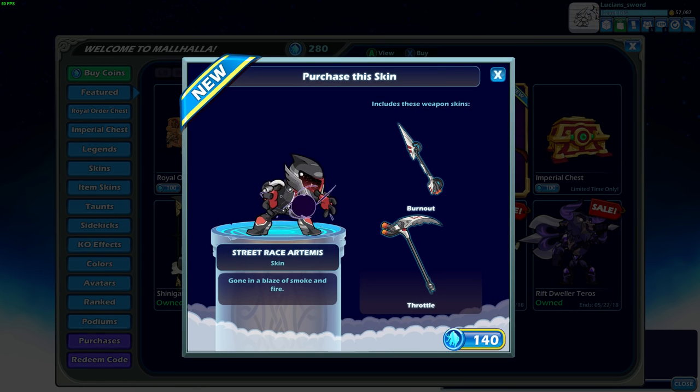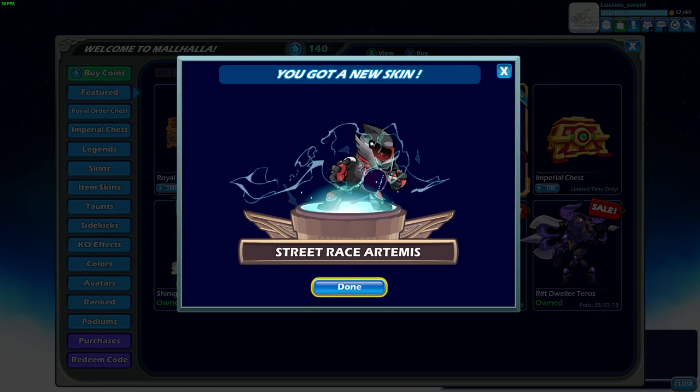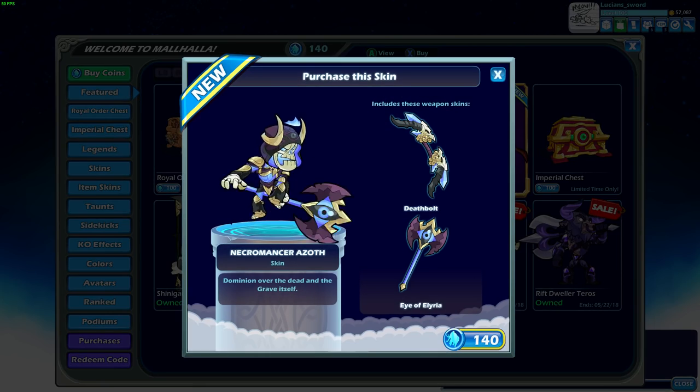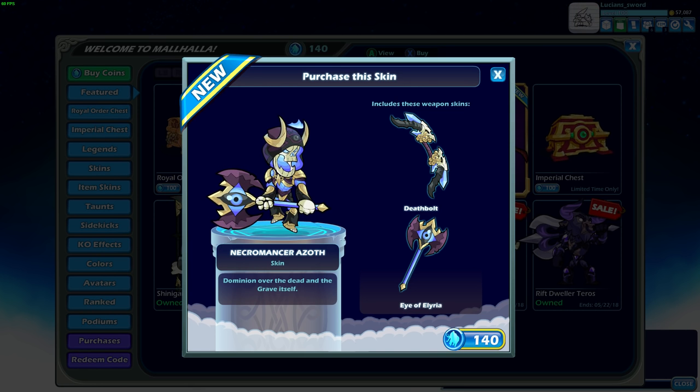So I'm a little late to the party I guess, but these are so good. We have Street Race Artemis — I really love the visor and the color scheme. And I love that the Lance has wheels. I just happen to have just enough Mammoth Coin to buy both of these new skins. And we have Necromancer Azoth.